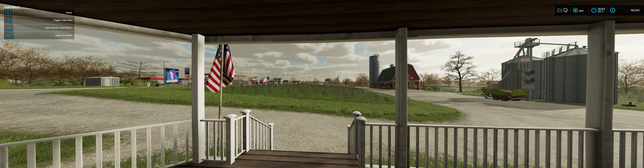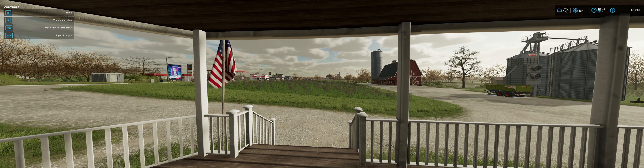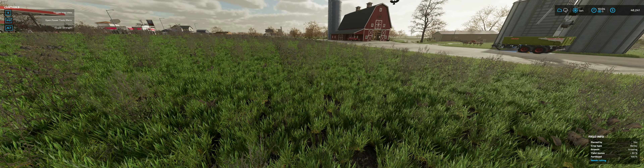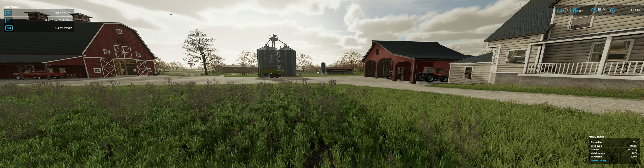Hello everybody and welcome back to Farming Simulator 22. Double G here, this is episode seven of the series we're doing on the Elm Creek map. We got a lot of things done in the last episode: first of all, we put a second application of fertilizer on all the fields, so now we're looking at 100% fertilized. Then we sold the John Deere tractor, the 4755, and the welder trailer.